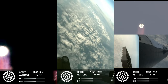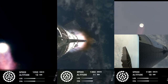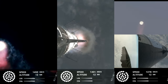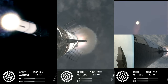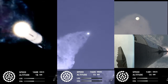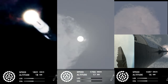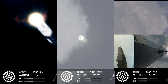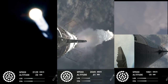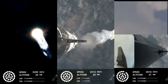All right, we just passed through max Q, so we're going to continue on up. We still have about a minute and 30 seconds until we get to stage separation. Starship now flying faster than the speed of sound. You've got some ground trackers in your top camera there, looking down from the top of the booster in the bottom left, and then a camera in the top flap of the ship looking back in the bottom right — getting a couple of different looks as Starship heads uphill.